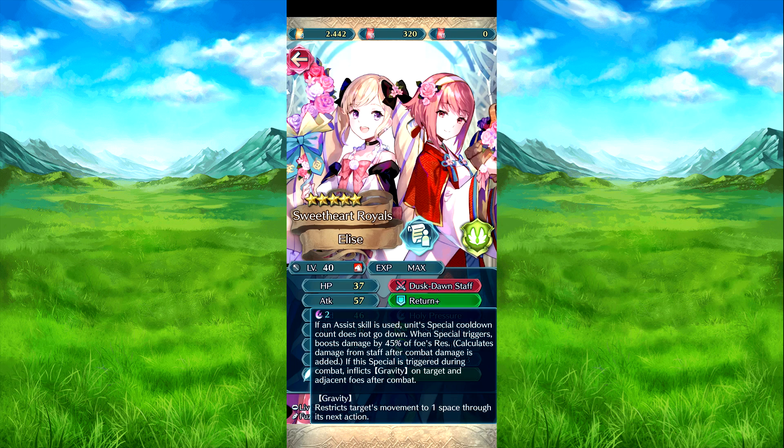Holy Pressure: if an assist skill is used, the unit's colon charge does not go down. When special triggers, boosts damage by 40% of foe's res, calculates staff damage from staff, and after-combat damage is added when the special triggers in combat. Also inflicts gravity to adjacent foes after their combat.